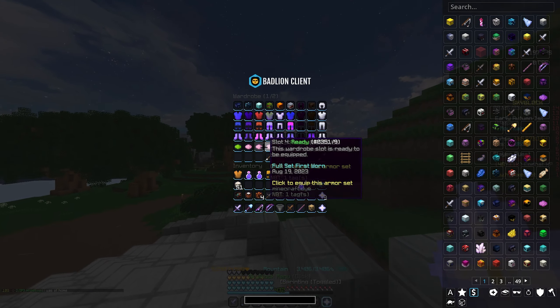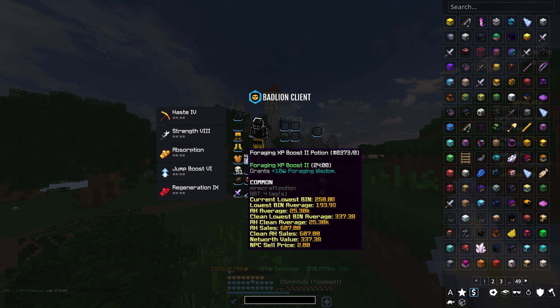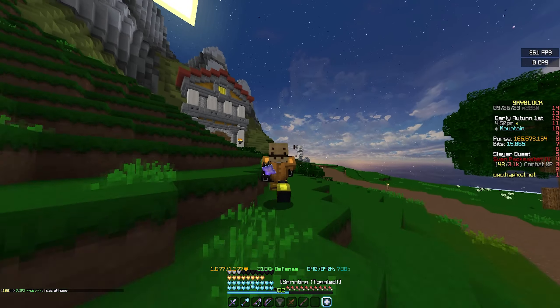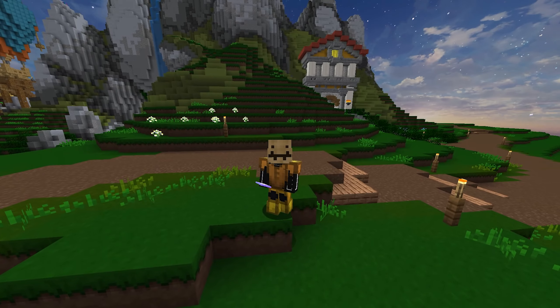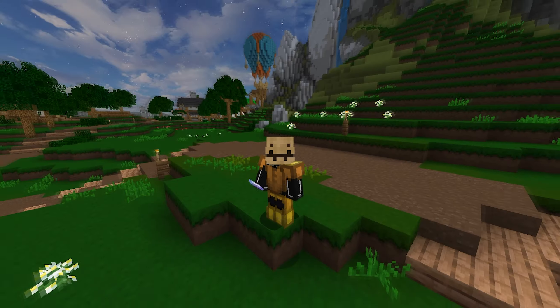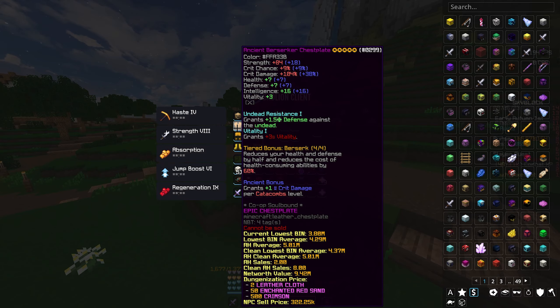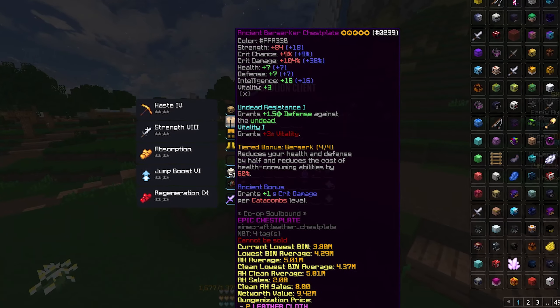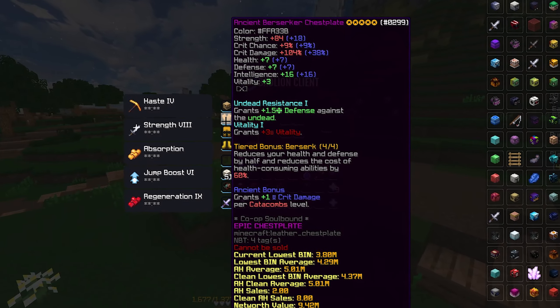So we're going to throw this bad boy on and see how good it is. What I should do is buy base crimson to test it out. But one thing you would also notice about this set is it gives no health, no defense. If you look at it, it gives no health, no defense. And it also reduces your health and defense by half.